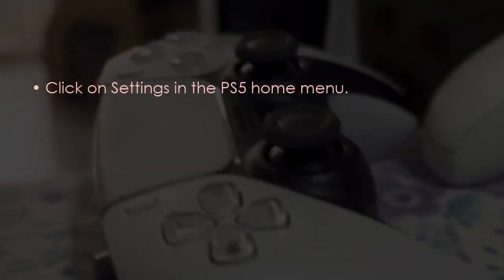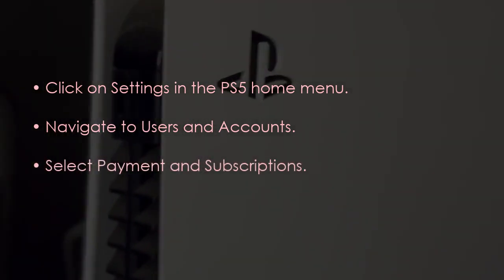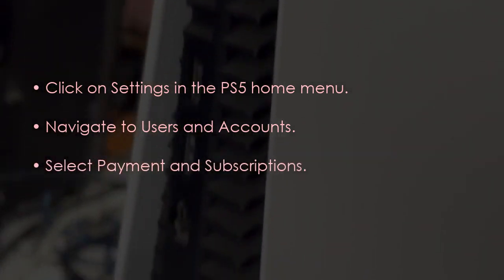In the next step, we will access wallet settings. Click on settings in the PS5 menu, then navigate to User and Accounts, and select Payment and Subscriptions.